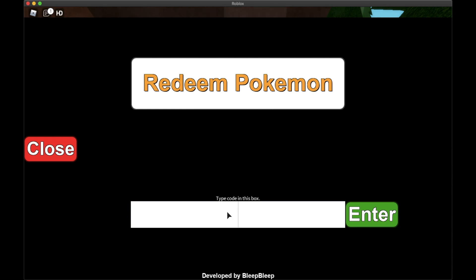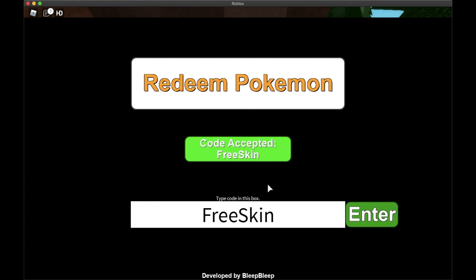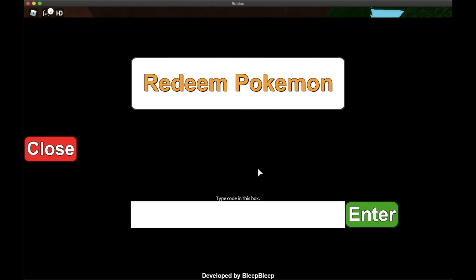The fifth code is FreeSkin. Type that in and click Enter. There we go, got another one! Those are actually all the codes I could find, so no more codes for now.